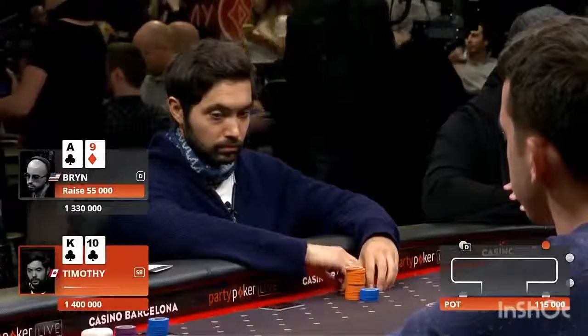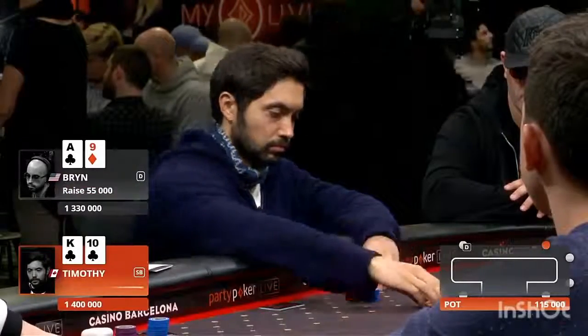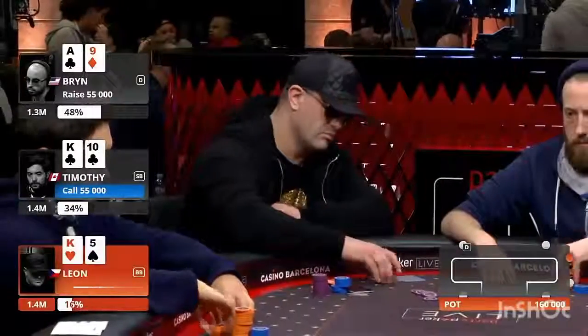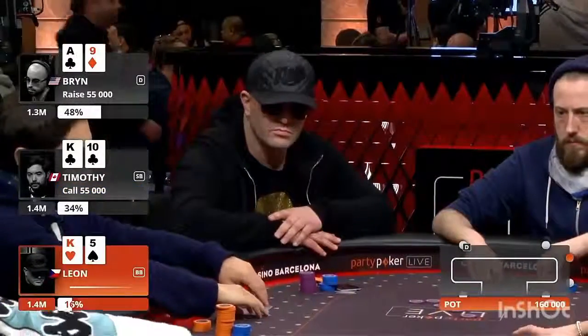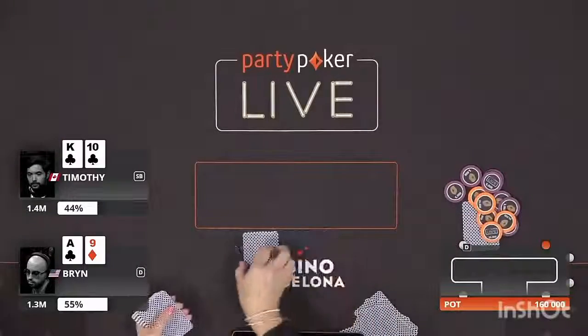Brynn with Ace-9 on the button. They're closing chips, so he has elected just to peel, which I think is a smarter option. You also allow Leon sometimes to come in from the big blind with King-5 off. But with the King's Casino hat and the shades, it's pretty intimidating.